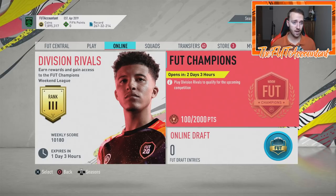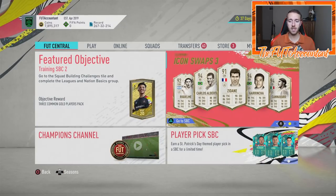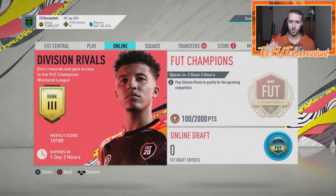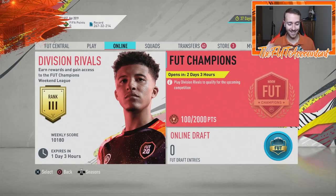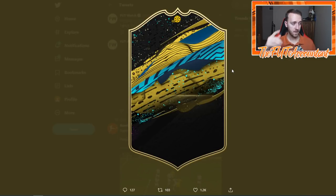Right now everybody is just grinding the icon swaps so they can get the icon pack or get their tokens for whatever they want. EA of course wants to give decent rewards via Team of the Week and via stuff that is in packs so that people want to spend money, open packs, and stay on the game to get those cards as rewards. If you enjoyed this video, smash your thumbs up on it, comment your ideas or thoughts down below, and of course subscribe to the channel if you're new. It's been Nate the Foot Accountant — I'll catch you guys later, peace out.